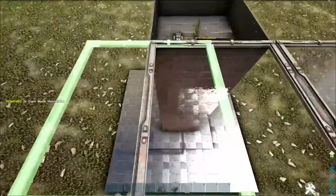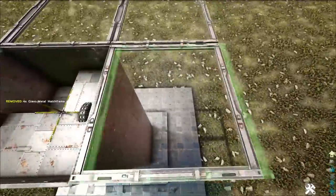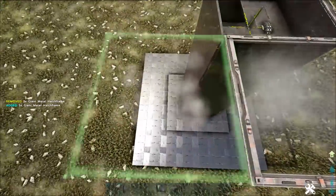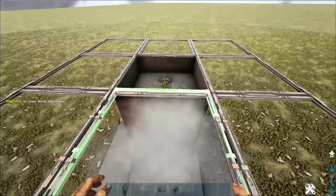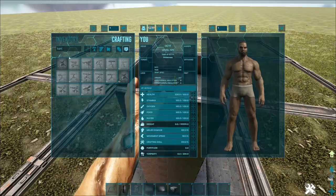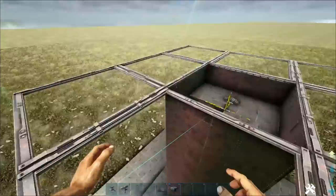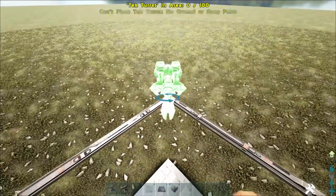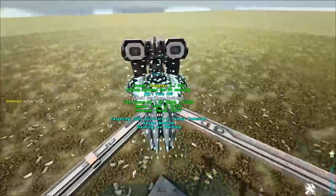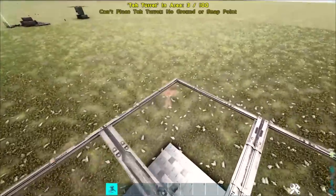Now we're going to go ahead and do the top layer of hatch frames. This will just make sure that we have some turret defense while working on this tower so nobody comes and tries to kill you while you're working on it. Now go ahead and get your turrets — we're going to put tech turrets on each corner and then in the middles. Put them in each corner, all four corners, like this. Then go ahead and put them in the middle right here on each side.